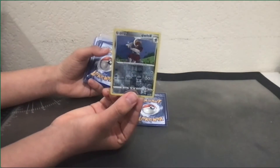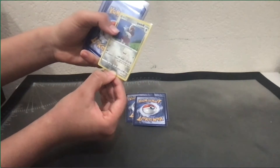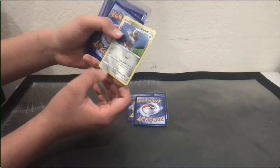Next one — reverse holo Bisharp. The description is the funniest: 'Violent conflicts erupt between Bisharp and Fraxure in places where sharpening stones can be found.'